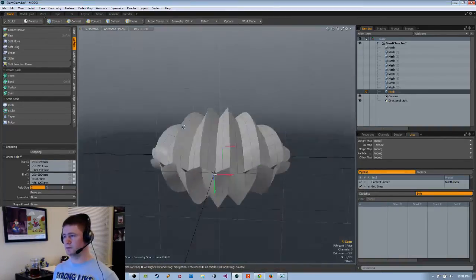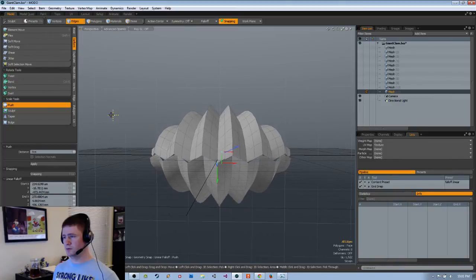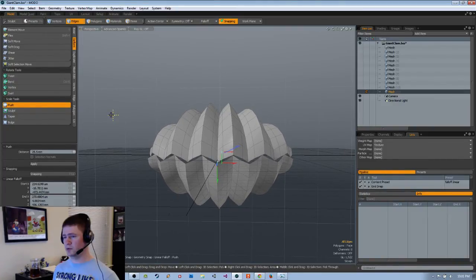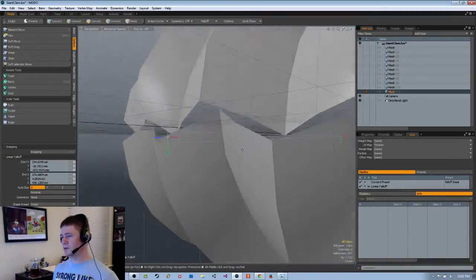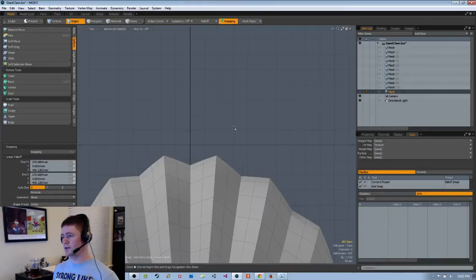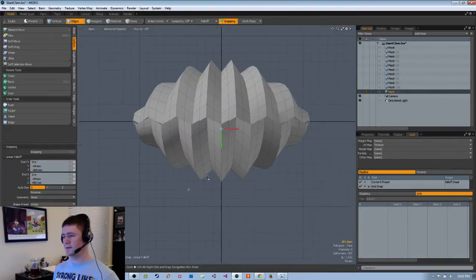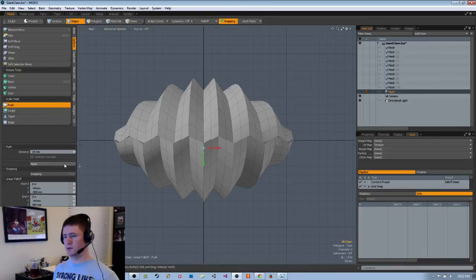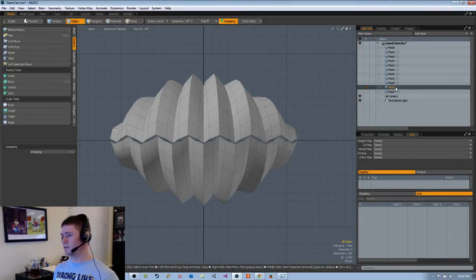Let's see if this even made a difference. Those handles are not in the right spots — that's because snapping, I need to get off vertex and only use the grid. There we are. Something like that, and then push. It did make a difference — good.